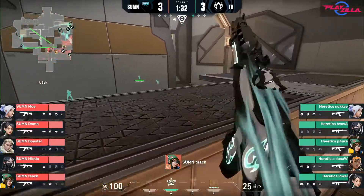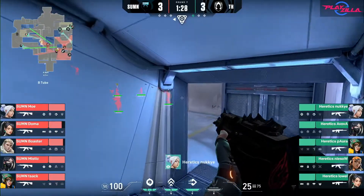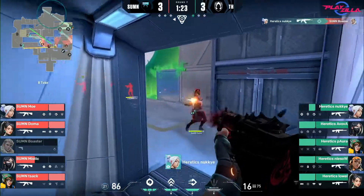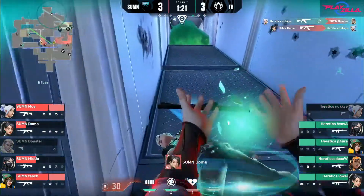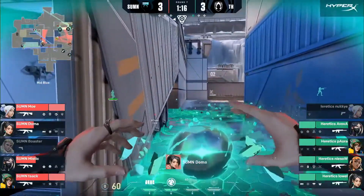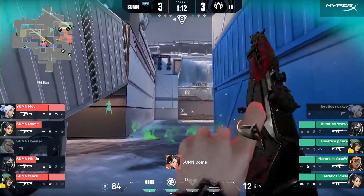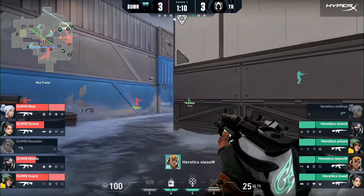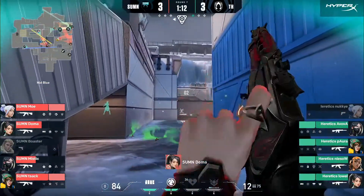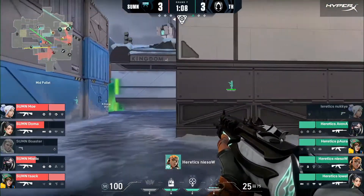This round you'll see how Avowa's wall is pretty useful in mid. Look how Nuki always pushes tube when he wants to be in tube — now it makes sense why. Avowa's wall helps Nuki peek and try to take some picks, just like shown here. This wall is actually viable. Even though at first it might not look viable for Viper to maintain long control in B, you're still able to block off mid and isolate picks, which is very important in any fight.